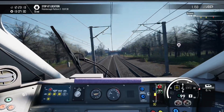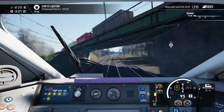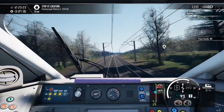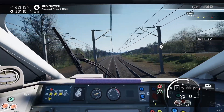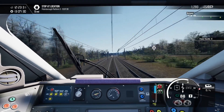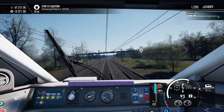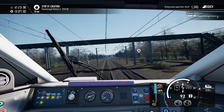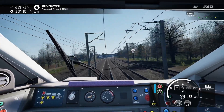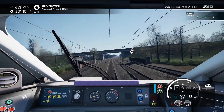The signal aspect was showing a single yellow so we are only permitted at 45. What I've learned is that on a single yellow you're only allowed 45. I think they must have switched tracks because we've now just got a lot of greens. The train is just tilting nicely around a curve here.